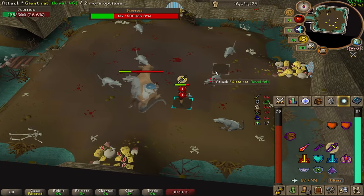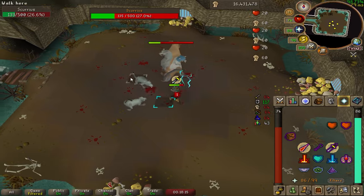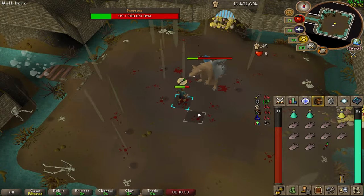Alright, one more rat spawn, and we have Scurrius under 30% of his health, which means we have just entered phase three. Now he'll exclusively use his range, magic, rubble, and rat spawn attacks.